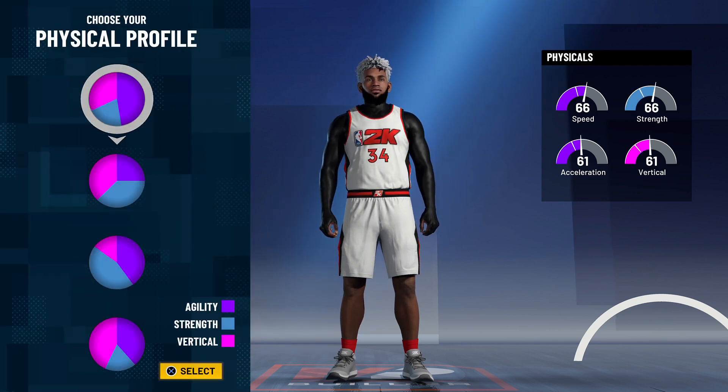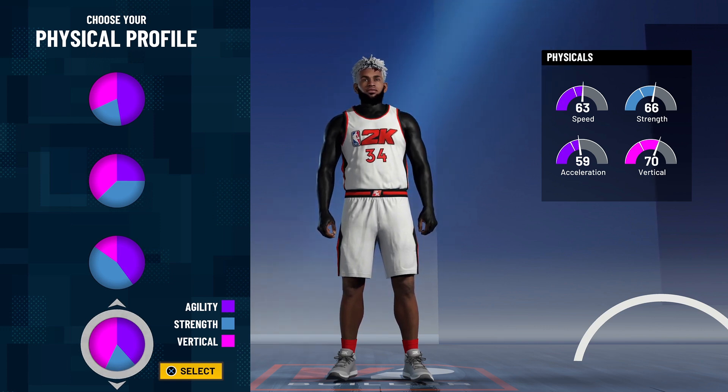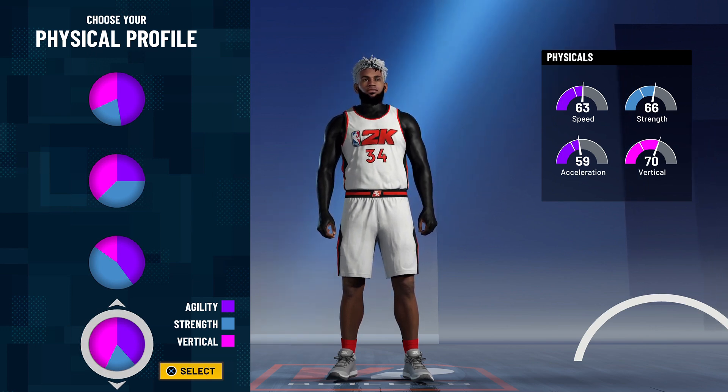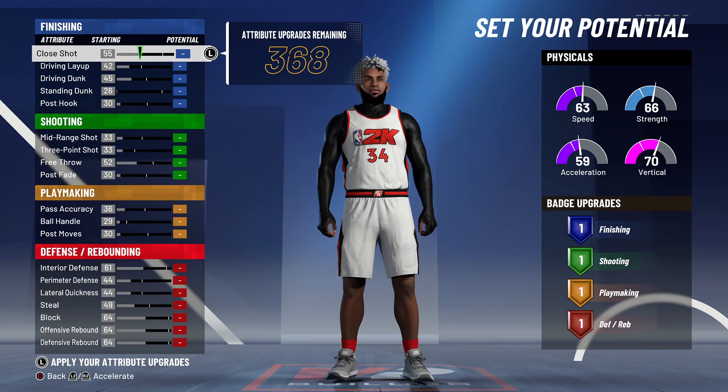Once again you guys have two choices for the physical profile. The first one is the all-agility option — it's a good one, but not the one I'll be going with. The one I'll be going with is the half-agility and half-vertical. The reason I do this is because I basically get everything the all-agility part does but I get a way higher vertical. Vertical is important because it increases how high you jump, how many blocks you'll get, and also helps your dunks. This is my favorite physical profile to go with.